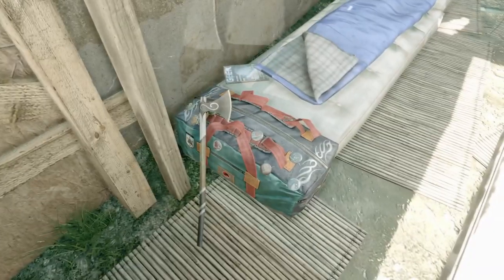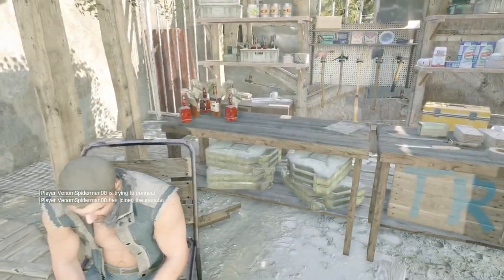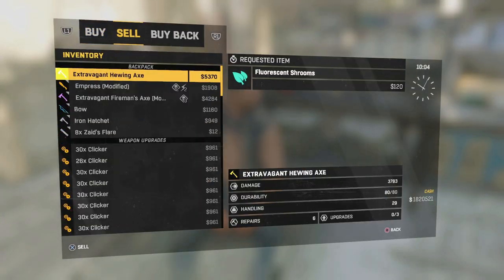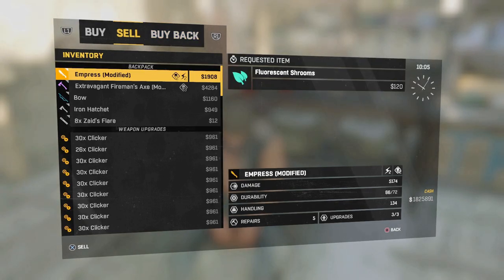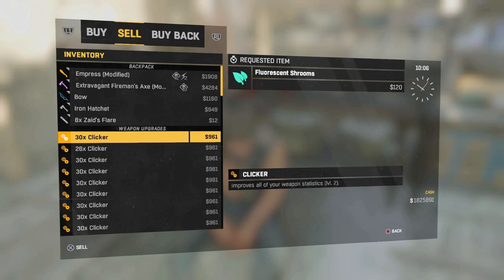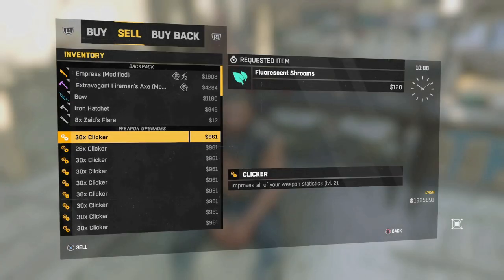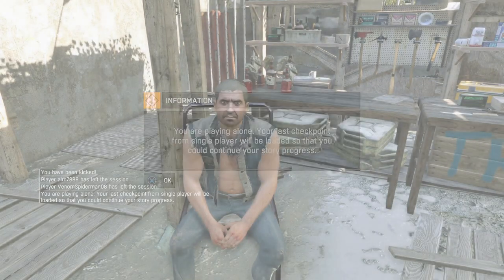I'm going to duplicate this weapon now — hopefully the same thing doesn't happen. I got the Hoo-Axe. What you're gonna do is sell it again, make sure to buy it back if you fail. I'm pressing circle to go to whatever you have — I'm doing clickers. Kick me out again. Damn, that didn't work either. Like I said guys, buy it back so it doesn't disappear.